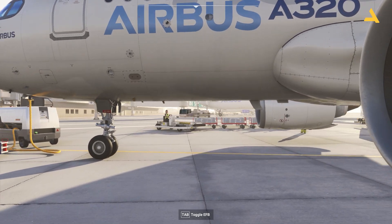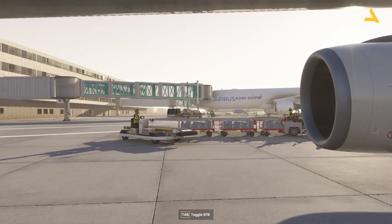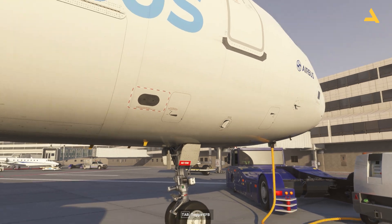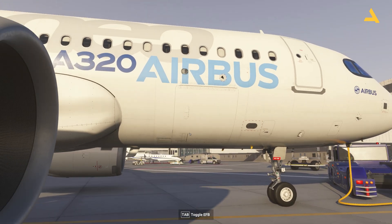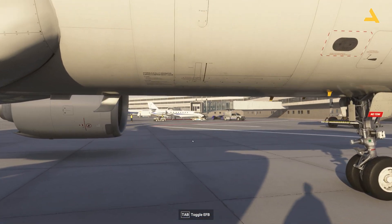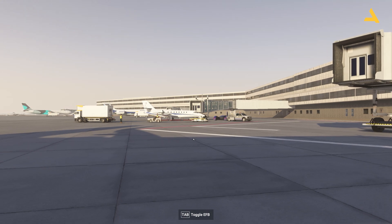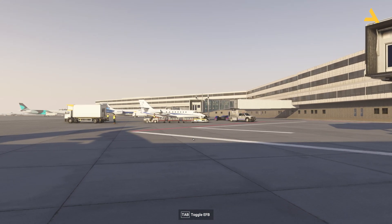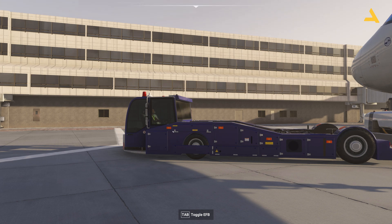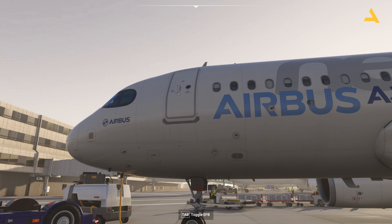Again, you can use WASD keys to move around, and for free look you can use the mouse. Let's see if there are any pins over here. In the morning I really thought getting into this plane would be really easy, but it's not. Honestly, I felt really embarrassed — after playing Microsoft Flight Simulator 2020 for such a long time and not being able to enter the plane.